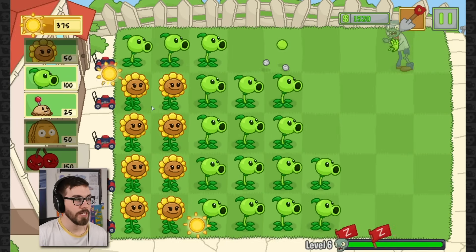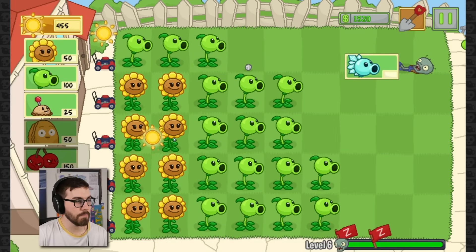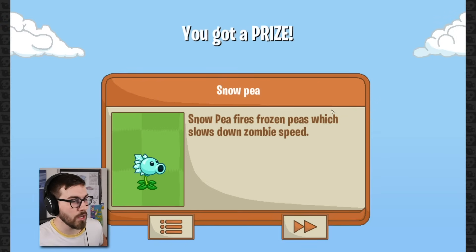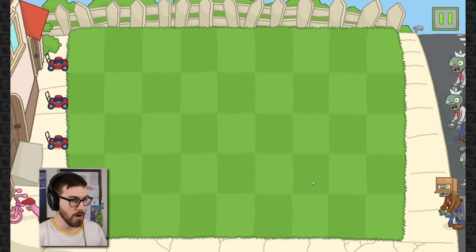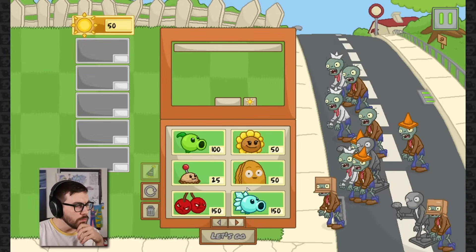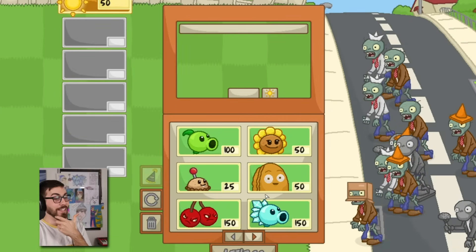A gold coin, 15 dollars - love to see it! Stop it, bro - it's time for you to go home, and by go home I mean back where you came from, which is being dead. Snow Pea! Snow Pea fires frozen peas which slow down zombies' speed.